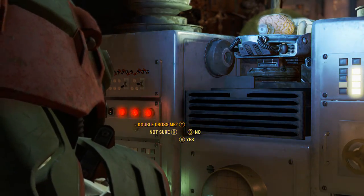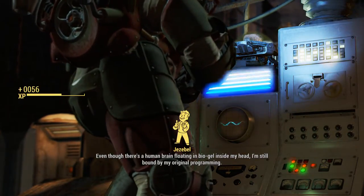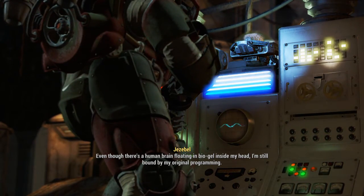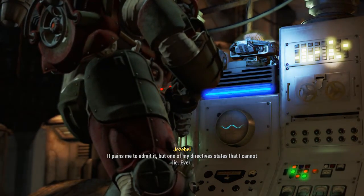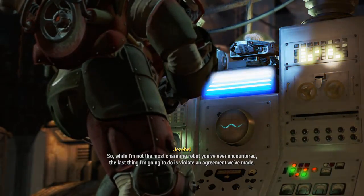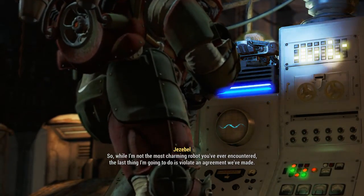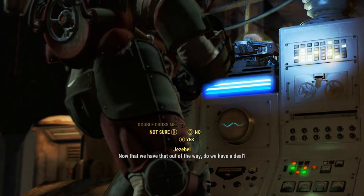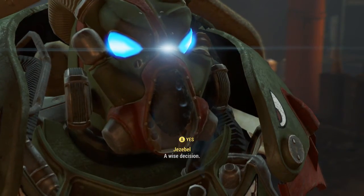Do I really have an option? How do I know you'll keep up your end of the bargain? Even though there's a human brain floating in a bio gel inside my head, I'm still bound by my original programming. It pains me to admit it but one of my directives states that I cannot lie - ever. So while I'm not the most charming robot you've ever encountered, the last thing I'm going to do is violate an agreement we made. I guess I don't really have an option here. A wise decision.